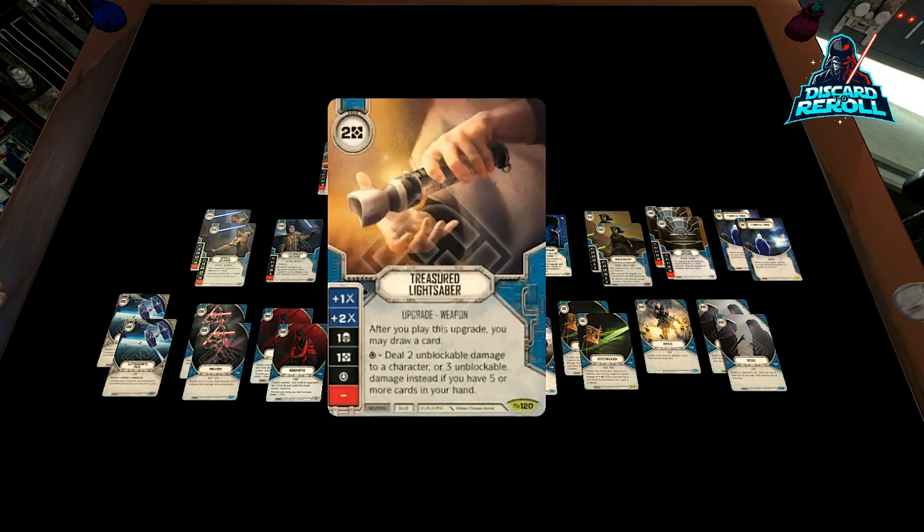We have two copies of Treasured Lightsaber. This is a utility upgrade we're able to play out — it does have some melee sides, mind you they are modified, so we'll have to pair them with other sides. But it allows us to draw a card, and its special is really good: deal two unblockable damage, which you can increase to three unblockable damage instead if you have five or more cards in your hand. The great thing is you could play it and it automatically increases the cards in your hand. A little synergy with Mace Windu: if you play an upgrade and then activate Mace Windu and dig for a Treasured, since it's not coming out of your hand, you play it and then draw back up to five cards.